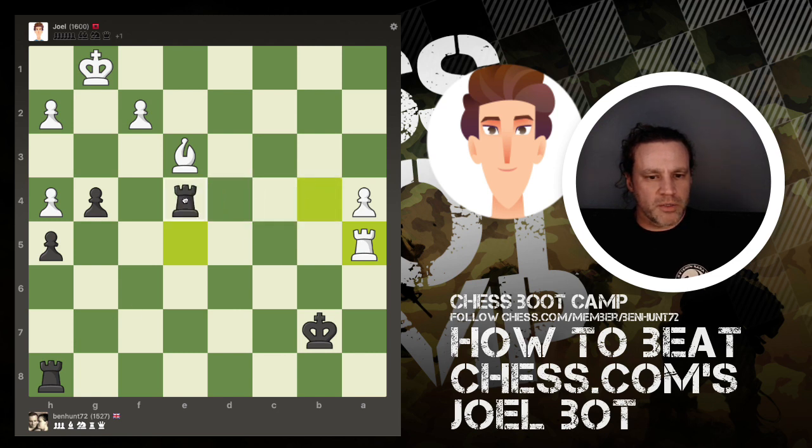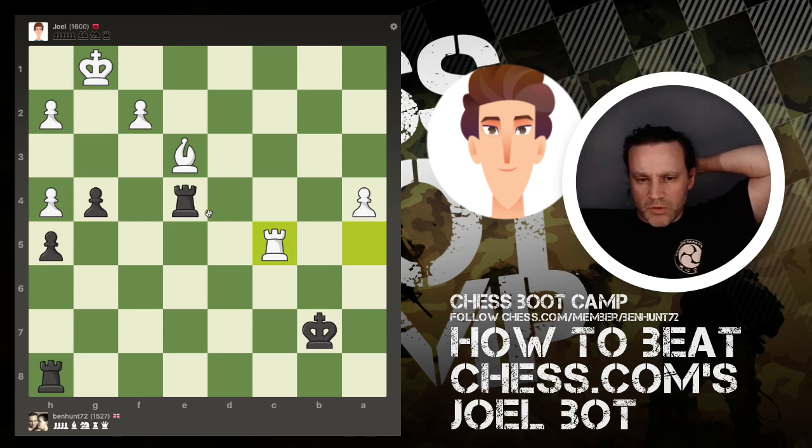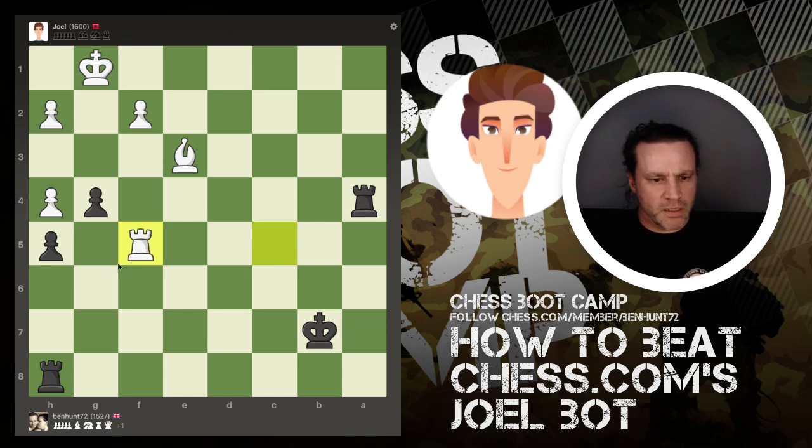If I allow him to capture that pawn, I get this pawn. I can grab this one for free. What's the point of that move? It drops another pawn. He goes there. Now we're a bit more equal — he's got one extra pawn, but he does have doubled and separated pawns. If I check, he will simply put his king here.